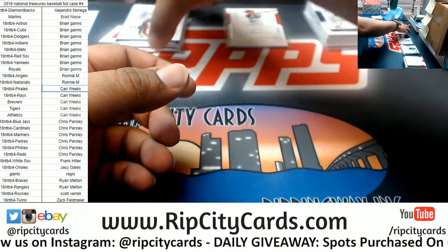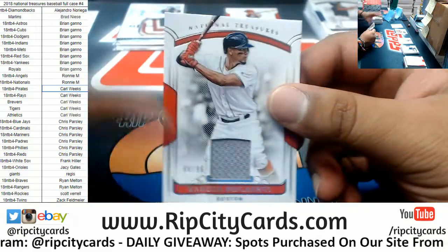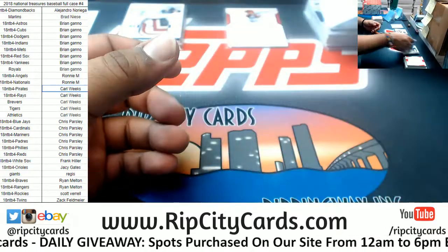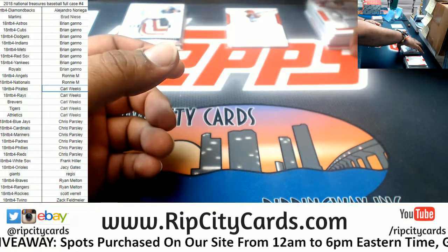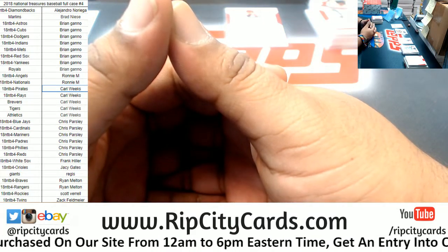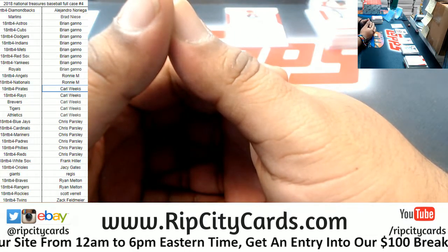Brian, send me an email and we'll talk — RipCityCards at gmail.com. Xander Bogerts of the Red Sox, $2.99. 2K Noah, if you won a team today it rips tomorrow. Make sure you read the description of the eBay listings, people — not just you, but everybody. Make sure you read the description: break date, time, and schedule always listed in there, as well as other valuable information.